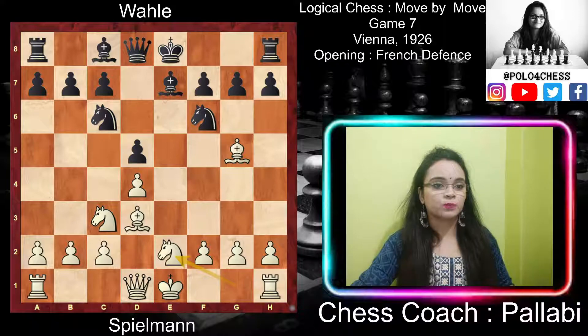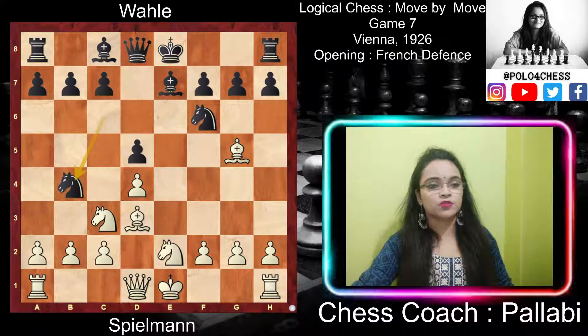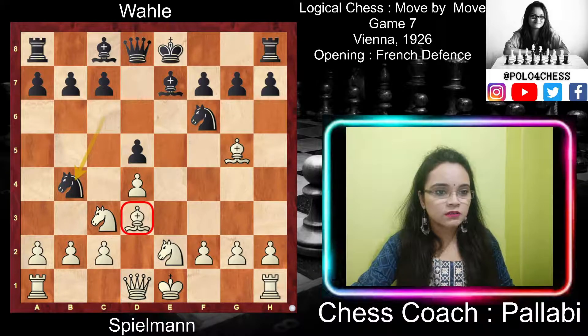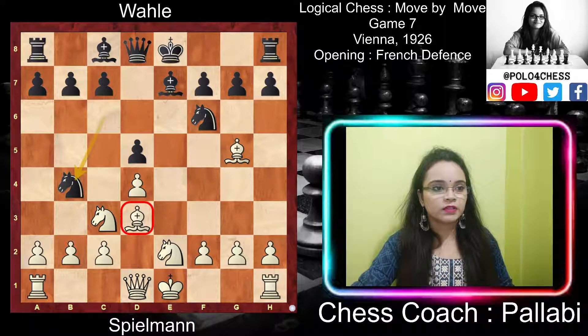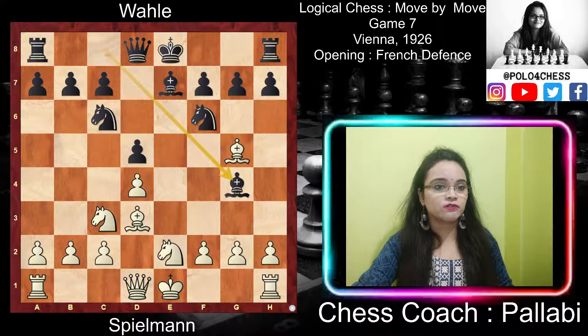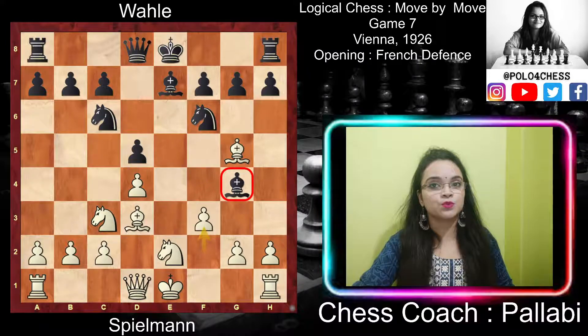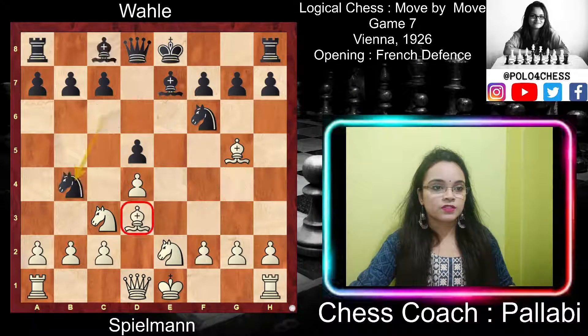After knight ge2, white is also supporting the d4 pawn. Then black played knight to b4, trying to get rid of the dangerous enemy piece — the d3 bishop — and to assure himself a little advantage by keeping both his bishops. Instead of knight b4, had black played bishop to g4, then white could play f3, attacking the bishop on g4 and causing black to lose time by retreating it.